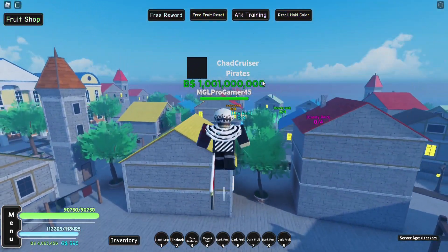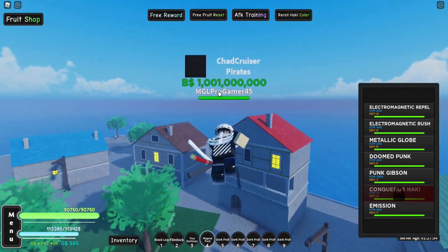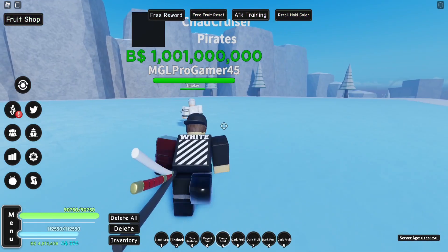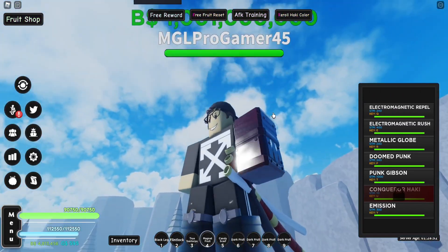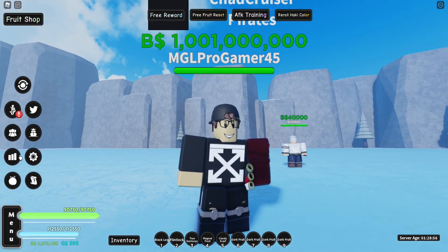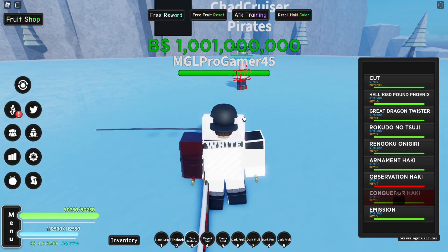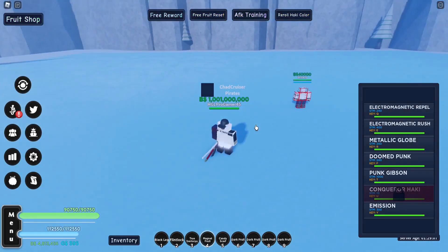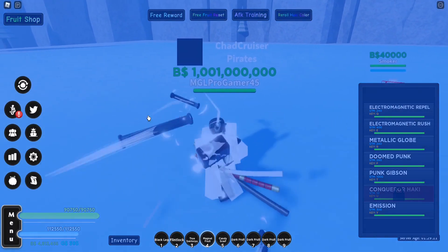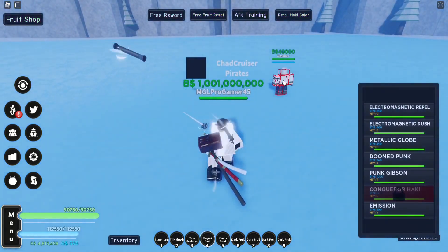The second way is going to the second sea and heading to the new island — I'll show you how to get there in a second. First I'll give you a quick showcase of the damage. So here's how much damage it does without Haki, without Diablo Jambe, and with max fruit stats. Our first move is called Electromagnetic Repel — you can build up charge, or just instantly release it.